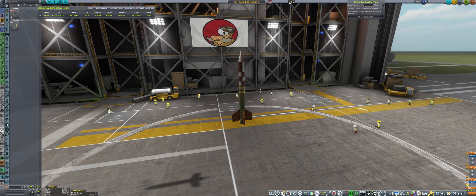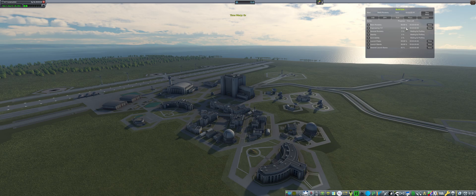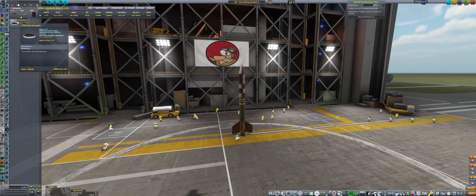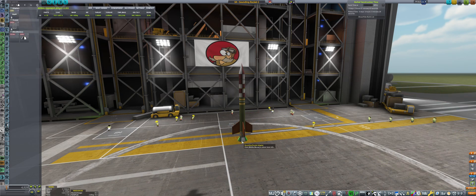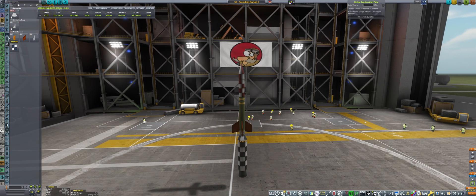Since I unlocked the tech nodes, I intended to make this a two-stage rocket. But when I went to decouplers, I realized there aren't any - because Kerbal Construction Time also provides a wait time until tech nodes are actually unlocked. So we needed to accelerate the time, which I cut out through the magic of video editing. Now that I have decouplers and all those tech nodes are unlocked...